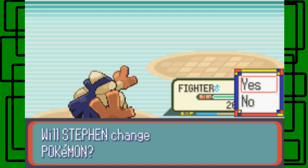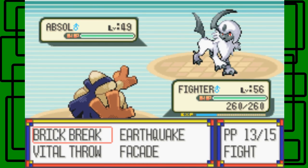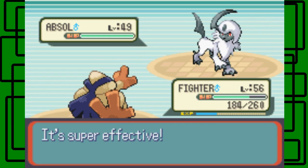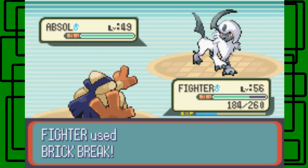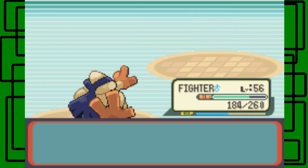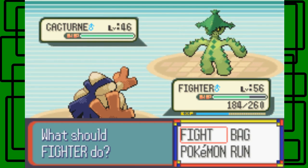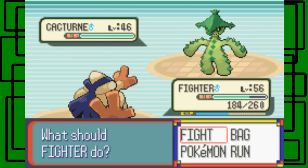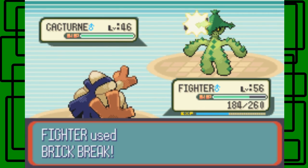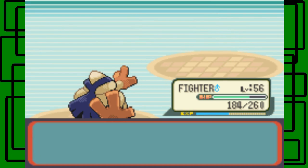It's going to use Aerial Ace. Fighting-type Pokemon are going to do well here since fighting and bug types are super effective against dark type. There we go — another one-hit KO. Sydney is about to use Cacturne. We'll stay in. The only Pokemon I'm not keeping Fighter in against is Sharpedo. This Cacturne is level 46 and male. Let's just keep using Brick Break — it's the go-to move for this battle. There we go — another KO. Nice.